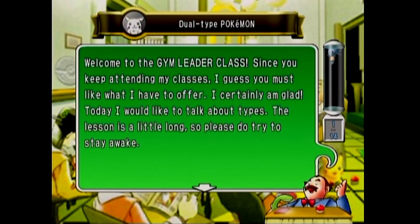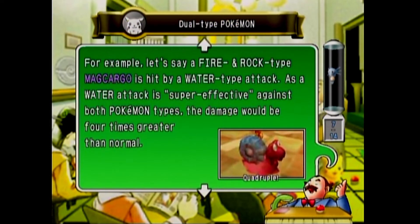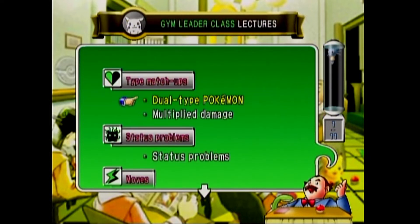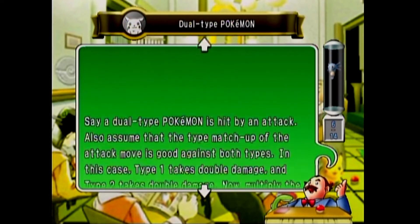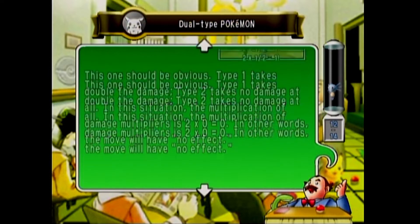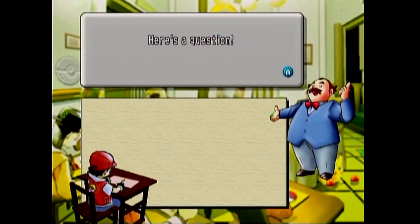We are now going to go through the Gym Leader class here in Earl's Pokemon Academy. Just like I did with the previous one, I'm going to skip through all of these because I already know all this stuff — I've been playing Pokemon 20 years. I have to actually get to the end and press A instead of B. There's not as many of them in the Gym Leader class; there's only 11 instead of 20. Then we can move on to the real test and then to the trainer battles.